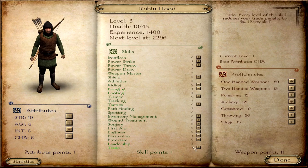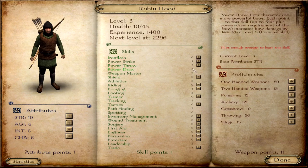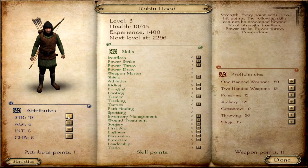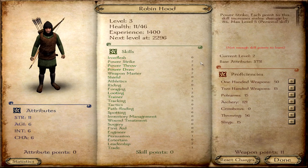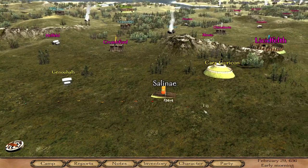Looting, selling, and leadership — the other skills, maybe trainer — but the rest is for my companions. I think we're going up to strength 12, get our power strike up as well as archery, and just one point into slings. Let's hope we are able to catch these guys.